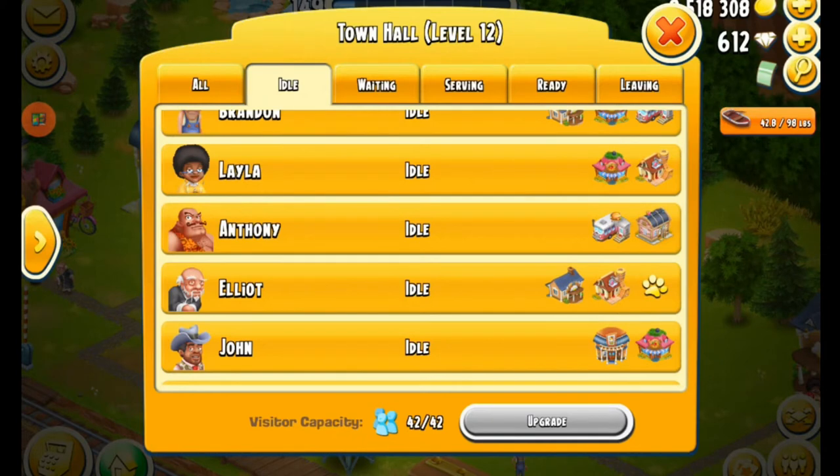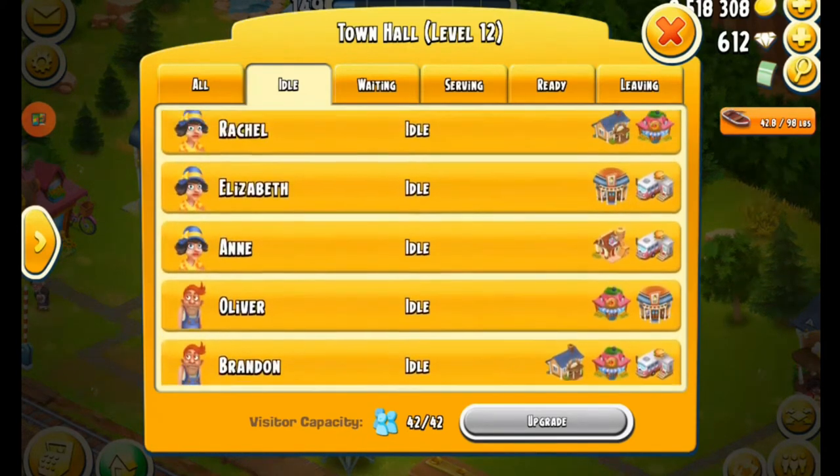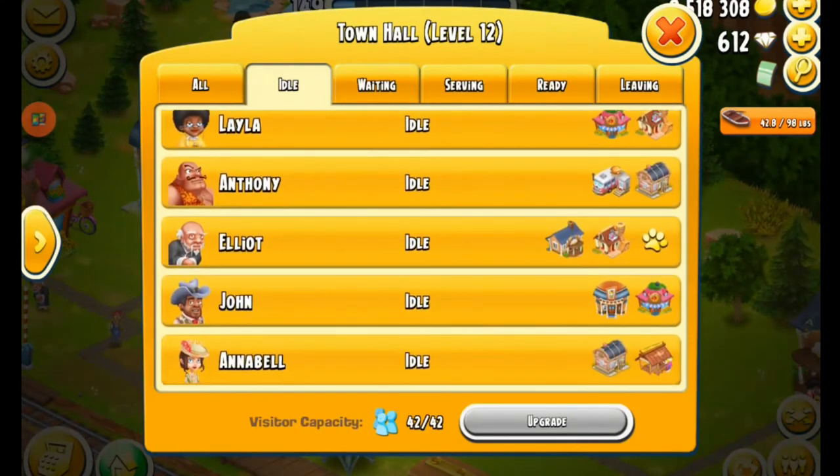My train just arrived with a whole bunch of townies that need to go be put into their respective buildings to be served. This one right down here, the older man Elliot, he is asking to go into the bed and breakfast and to the spa. And then there's also a paw print next to his name.